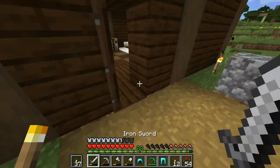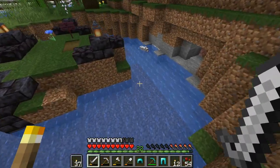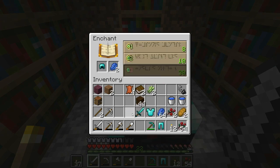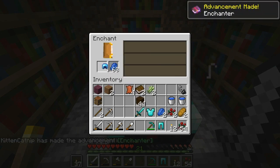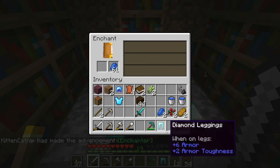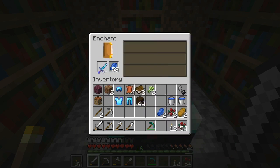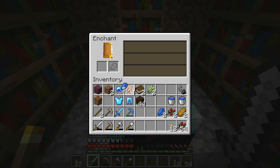Let's grab our lapis — we have plenty, so we're not running out. I'll take Protection 1 — enchanter thorns, okay. What can we get here? Oh, Sharpness 2 and Efficiency 2! We've got a few more levels — let me see what we can get on a book.